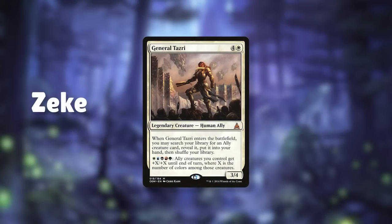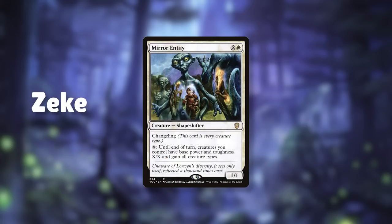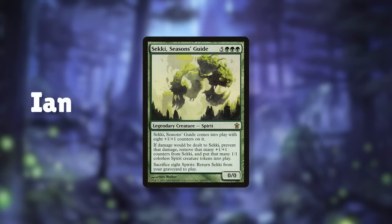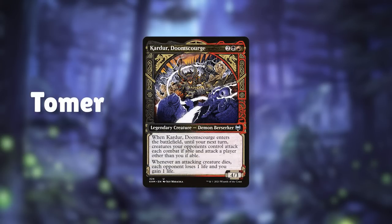Zeke's Tazri deck managed to pop off hard, showcasing the powerful combo potential of his hidden commander Mirror Entity, combining classic combo pieces with unique finishers. Dwoods also popped off near the end showing how powerful Bolas' Citadel is, especially with Blood Artist. Ian's Seke deck didn't get to show off much, but his combo explanations were cool. As for my Kardor deck, it's strong against combat-focused decks but weak against combo and sacrifice decks — taking out Genesis Chamber and adding combo finishers is the planned fix.